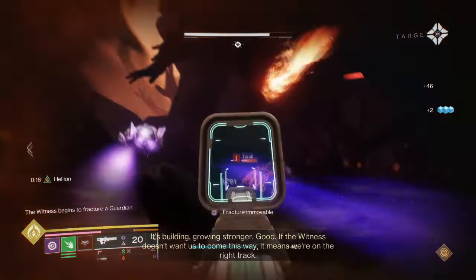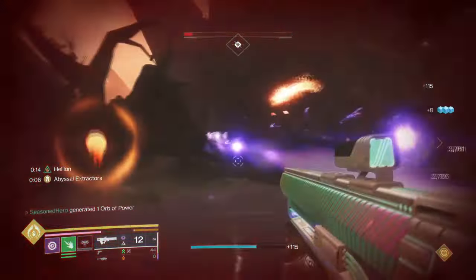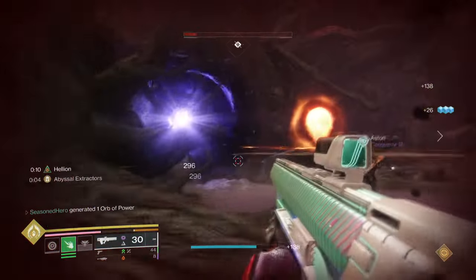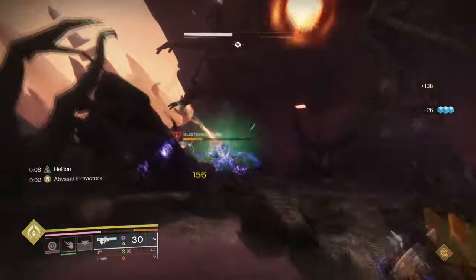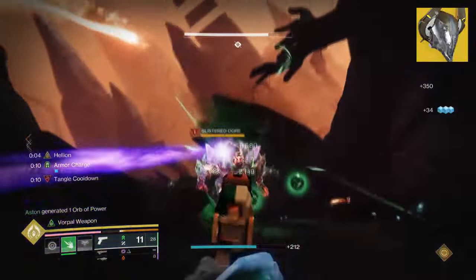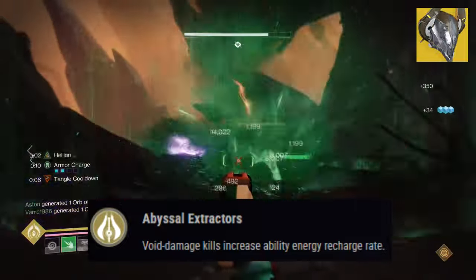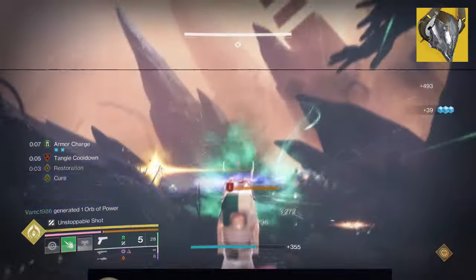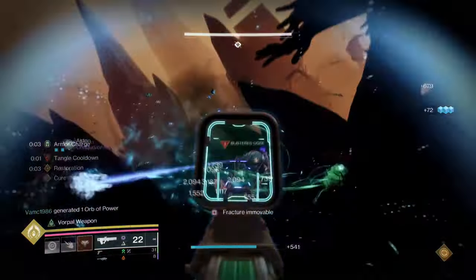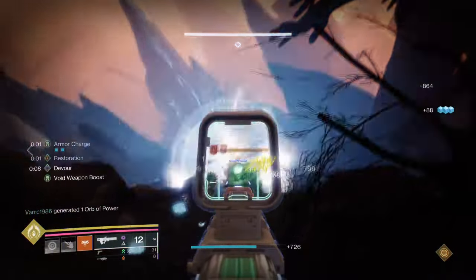How this is done is entirely down to the user, but it will require being aggressive in play. For this we will be using Nezrax's helm and Graviton Lance. Starting with Nezrax's helm and its exotic effect, Abyssal Extractor — void damage kills increase the ability energy recharge rate. Now you may think you'll have to use void-based abilities to activate the exotic, but actually any void weapon can help you activate it instead.